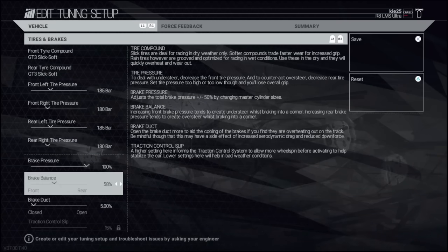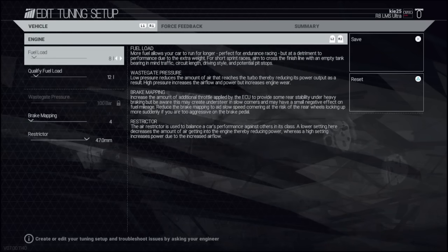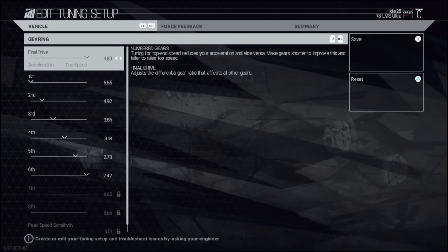Brake pressure is 100, ABS on lower. Brake duct is five percent for qualifying — for a longer race you're going to up it to 15 to 20 percent depending on race distance. Brake mapping all the way down on the left — we don't need anything on that. If the back is becoming a bit unstable, move it up one. Gearing maximum, as expected for Monza.